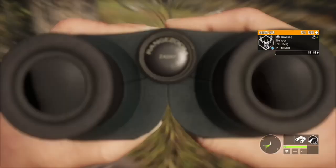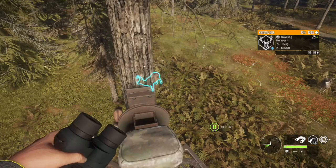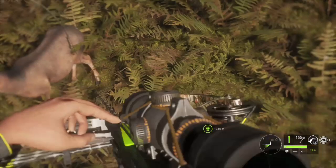Yep, that's the next one — let's get him, he's nice and close. They're nervous but clueless. And that's the end of that level 2 white tail.